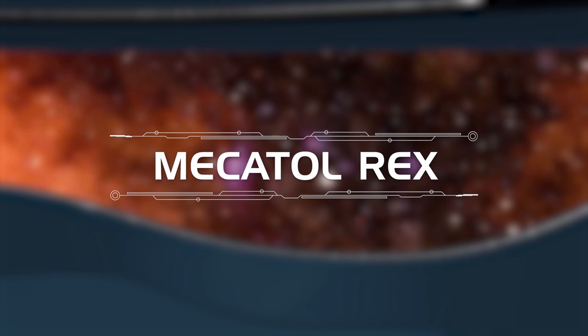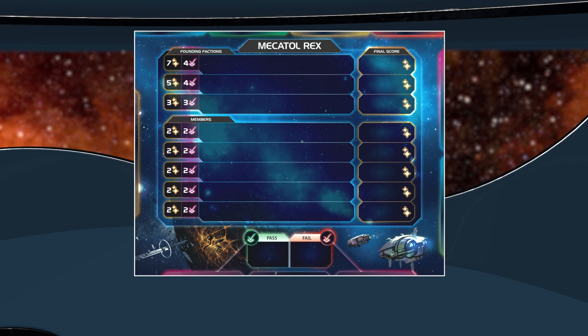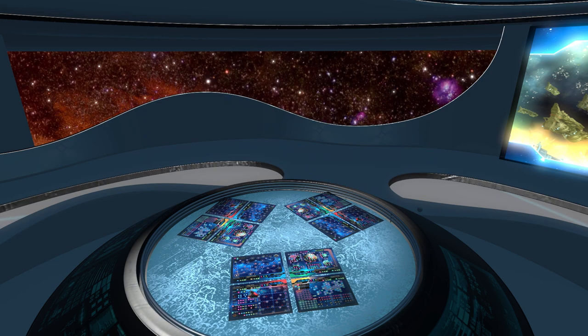One common goal in the game is to reach Mechatol Rex, the center of the fallen Lazx Empire and a site of great political significance. Prepare the Mechatol Rex sheet by placing it in the center of the table.